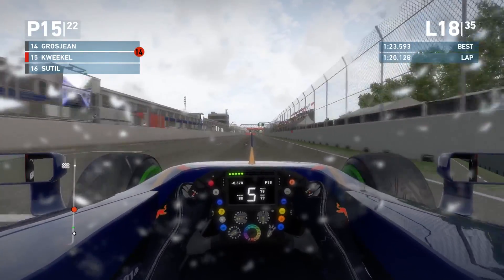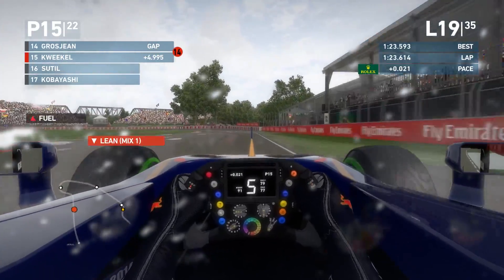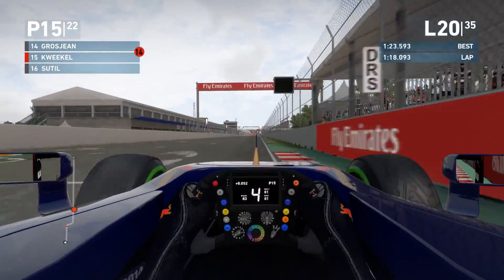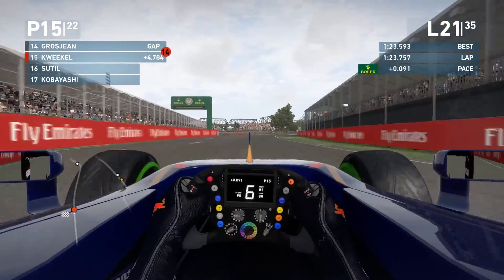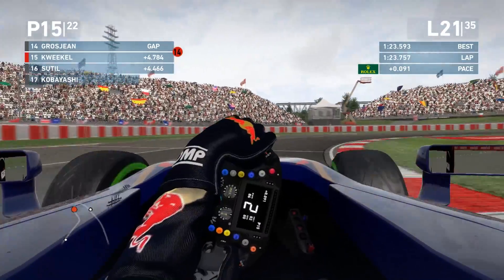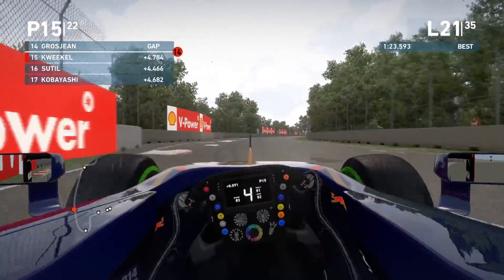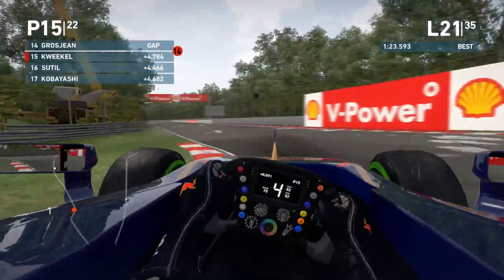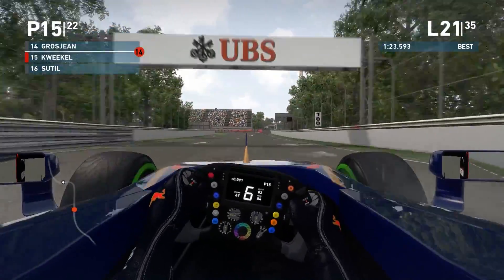Looking at the lap times: 1:22, 1:23, 1:23.6 — not too bad at all. 4.9 seconds to Grosjean — we gained a little time back in the final sector. Skipping to the end of lap 20, starting lap 21: the raindrops on screen have disappeared, indicating it's definitely starting to dry up. 4.7 seconds to Grosjean — I've been faster than him over the last two laps. That's motivation to keep pushing; it's still not over, we can still get that 14th place.